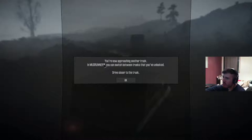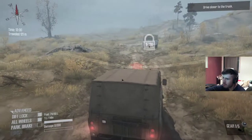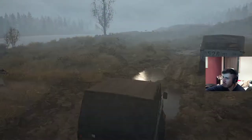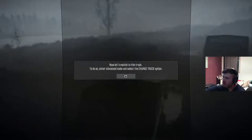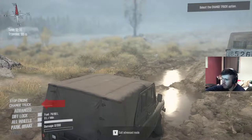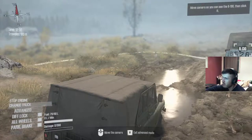You're now approaching another truck. In Mud Runner you can switch between trucks that you've unlocked — drive close to the truck. Now let's switch to this truck: enter advanced mode and select the change truck option. Select the new one. Note that this truck is rear-drive only — it doesn't have differential lock. Release the parking brake and keep driving along the road.